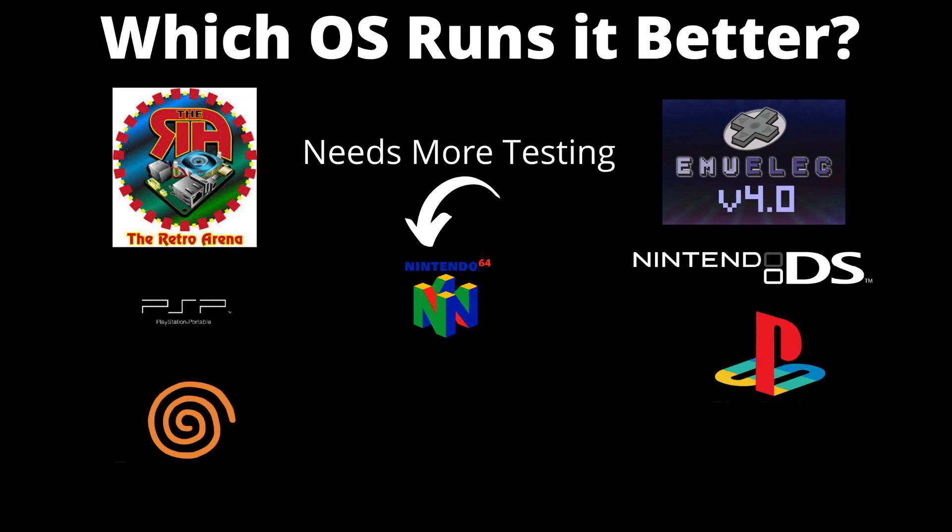The Nintendo DS crown goes to EMU-ELEC. The reason being, games struggled on Retro Arena that did not struggle at all in EMU-ELEC. A perfect example is Super Mario Bros — the stutters that happened in Retro Arena did not happen in EMU-ELEC. Some of the stuff off camera in the menus showed a lot of lagging and stuttering, and I used the exact same settings in Drastic with the same frame skip and value — the only difference was the OS.